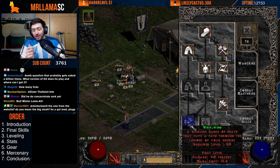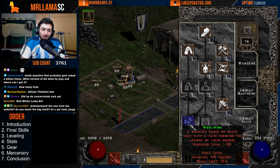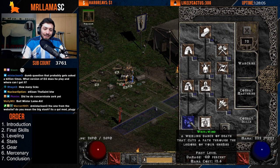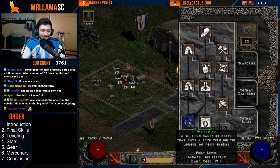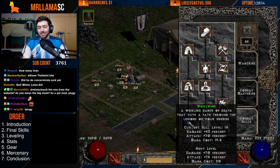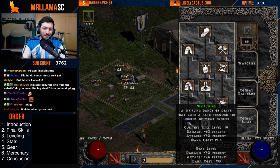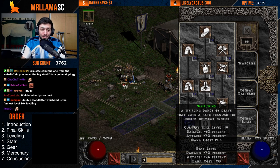At level 30, you can make the decision whether to jump into Whirlwind or not. Something to note: the damage is minus 50% at one skill point. It's not until you get a bunch of plus-skills that damage goes positive. This is why I recommend waiting a bit, leveling as another character, and then going to Whirlwind when you're a higher level so you avoid that early damage nerf.